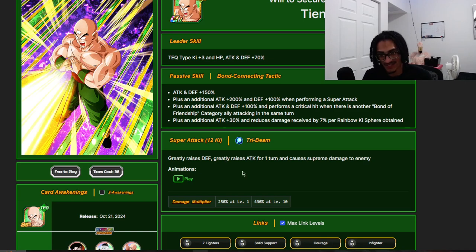Reading Chiaotzu's details, he's meant to have Chiaotzu with him because Chiaotzu is going to be creating rainbow orbs for Tien — so you really want Chiaotzu on the same rotation. His super attack effects greatly stack defense and he gets 50% attack for one turn. He's getting an attack and defense buff from his passive to his super attack effect, and this card also gets damage reduction per rainbow Ki spheres obtained. The very important thing about this card is that you want to get it as many rainbow orbs as possible, and you want it built full additional so he can greatly stack his defense.